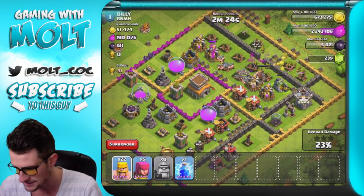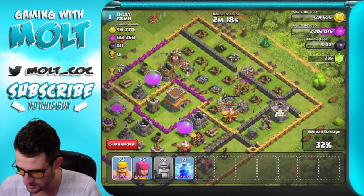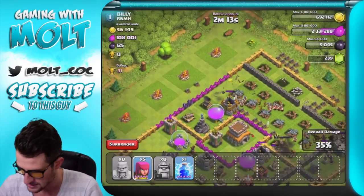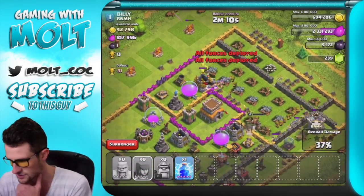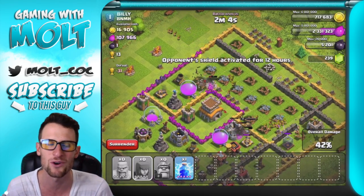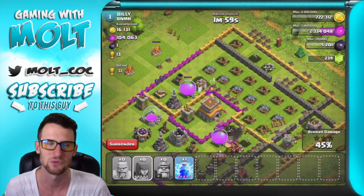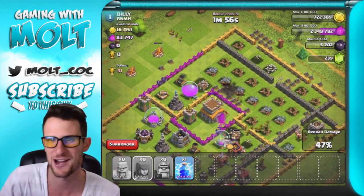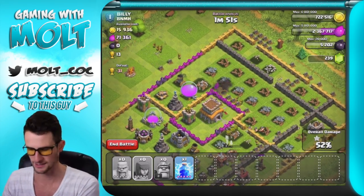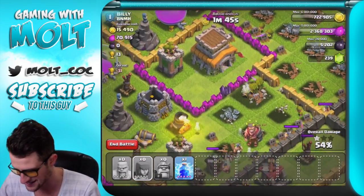I don't think they're even in range of many of those mortars, so we should be able to get a good amount of all this loot in here, which is going to be awesome. It looks like a bunch of the elixir is in those storages, but from the look of things we should have enough troops to spread out and get us some of that extra elixir. We already reached the amount of loot that we needed in two raids.